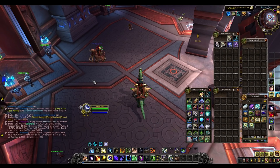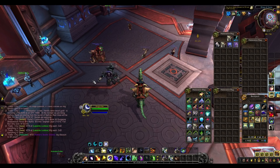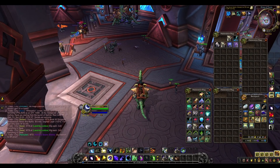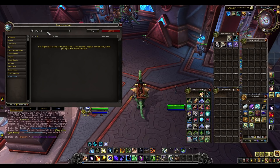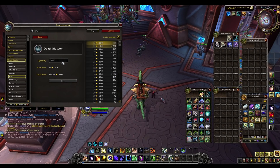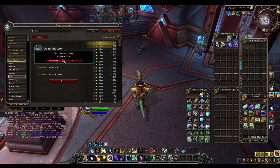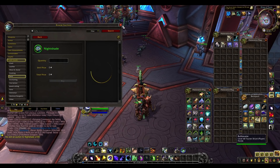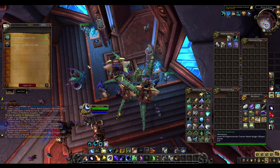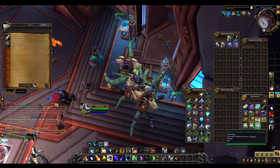If you want to get complicated and work out the exact profits, 1,000 Deathblossom turns into about 140 Umbral, 140 Luminous, and like five or six Tranquils. But I just like to do the 60-20 method — spend 60k on Deathblossom and 20k on Nightshade. You can scale this differently: 6k and 2k, 600 and 200, or 800 and 300 — whatever the ratio is. That's the basic idea I like to go for.